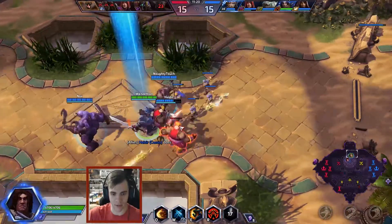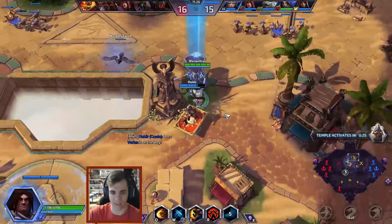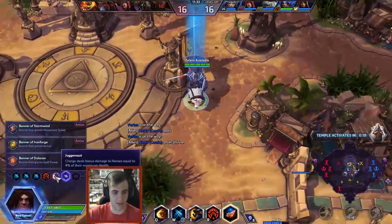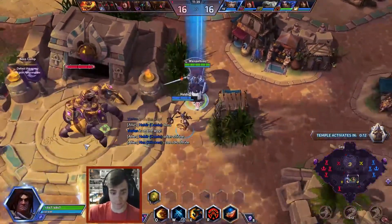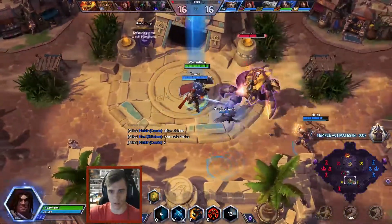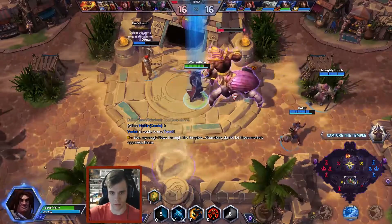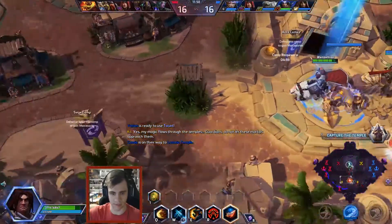Usually the goal is that you keep the Vikings split, and then if one or two die, you use the advantage to go regroup them and spread them out again. Stitches is zoning. Tyrande is back up. I do have Taunt. And there we go — Boss ZZ. And we should steal this.